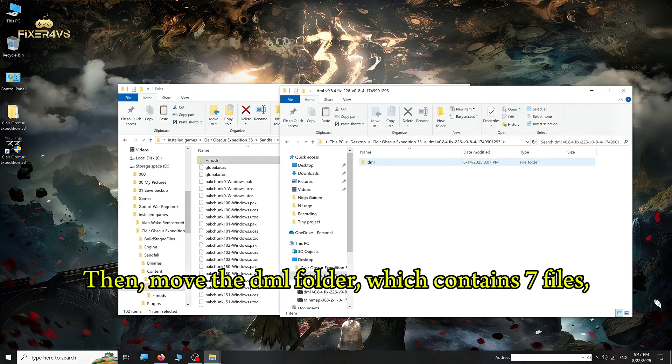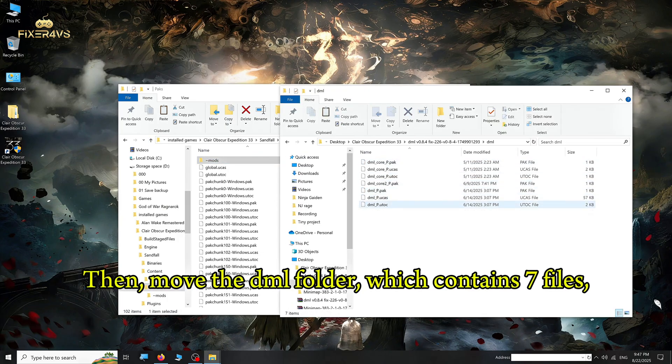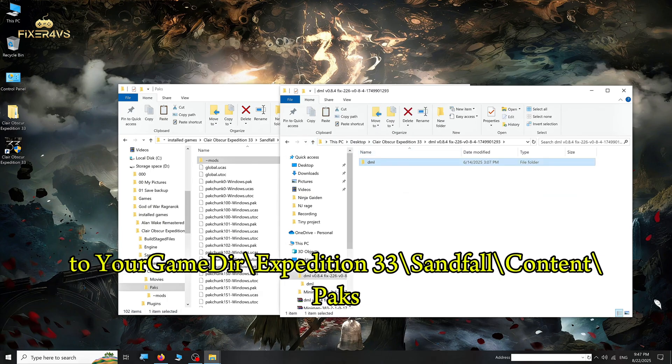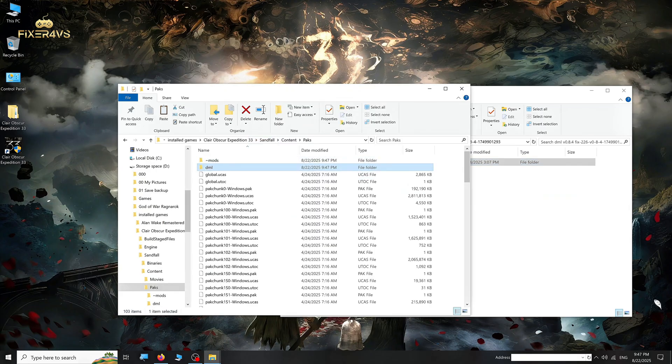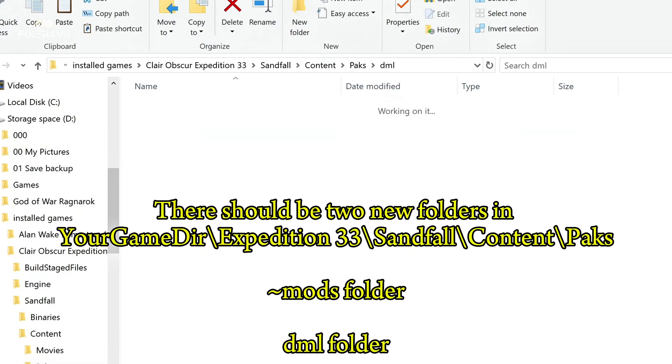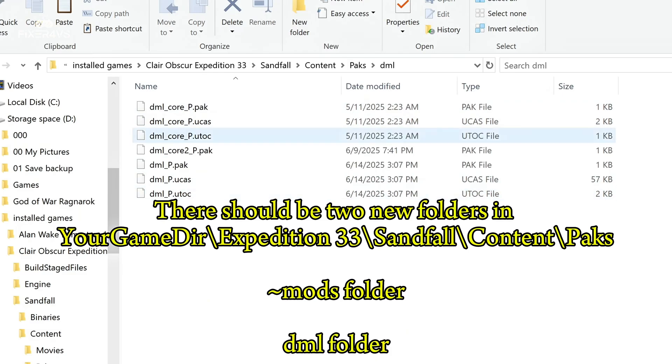Then move the DML folder, which contains seven files, to your game's Expedition 33 Sandfall content packs folder. There should be two new folders in your game's Expedition 33 Sandfall content packs: the Mods folder and the DML folder.